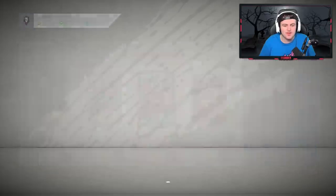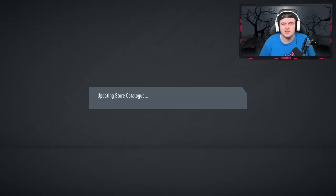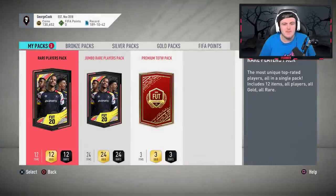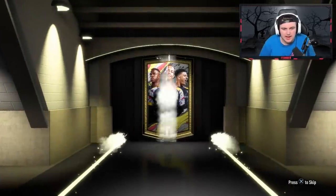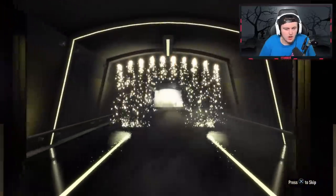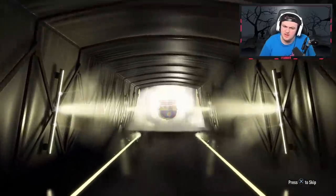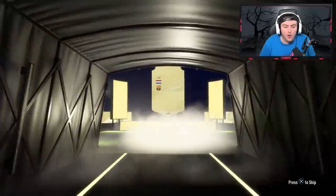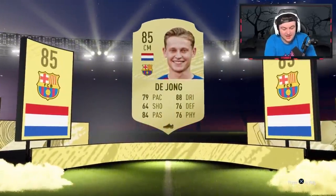Opening it up straight away since you guys want to see the content. I always open these up — just a weird superstition. We'll discard it for him. Now the rare players pack — 50k pack. At least a board — not a walkout, but it's going to be Dutch centre mid. Frankie de Jong! That's solid, that is really good.